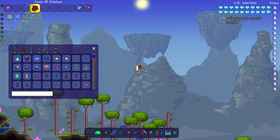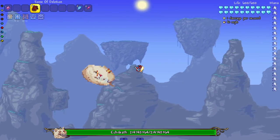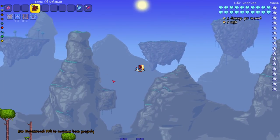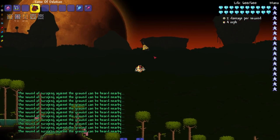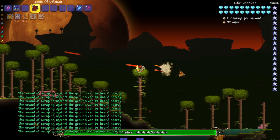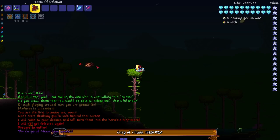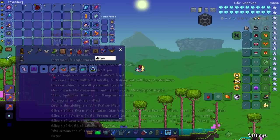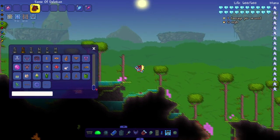You guys know what time it is - it's EK Death time. Hello EK Death, how you doing today? See you later. Bill Cipher everybody - let's see him in action. The sound of scraping against the ground can be heard nearby. Grip of Chaos - who the hell is this? We have so many bosses that just shooting projectiles everywhere is breaking stuff and spawning in other bosses.